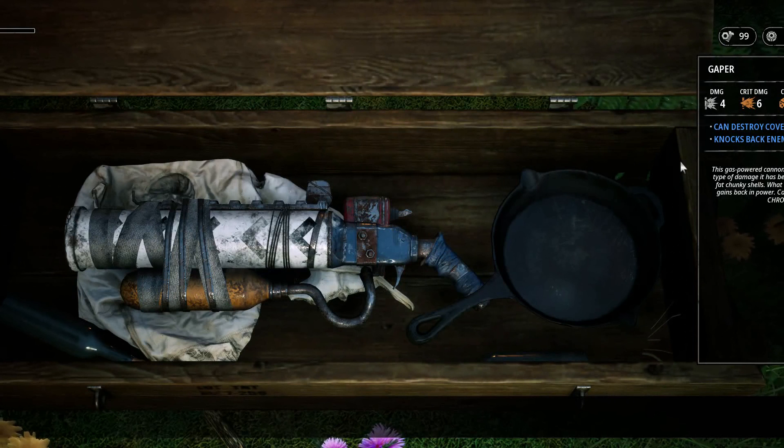A new weapon: the Gaper. Can destroy covers and knocks enemies back. This guy's powered cannon can knock back most enemies — that's pretty good because if they are in cover you can knock them away from the cover, so other teammates who otherwise couldn't hit the enemy can now hit him. We definitely want to equip this weapon.